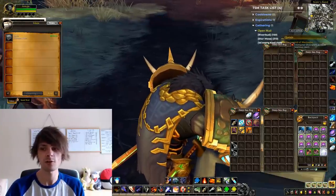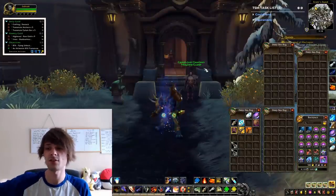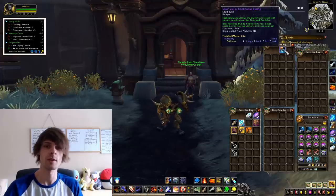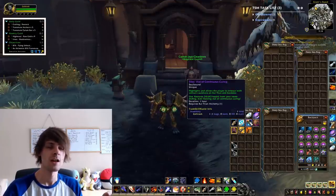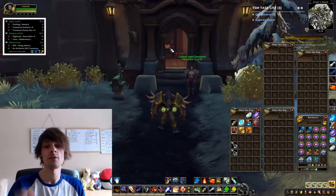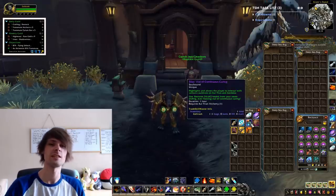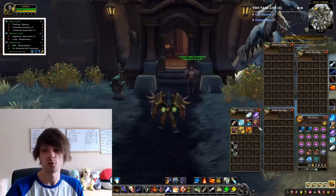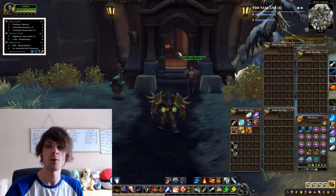After gathering everything from your mailbox, click your Silas orb of transmutation. You're hoping it transforms into the Silas sphere of prosperity - that is the specific one you need for the increased proc rate. Don't confuse it with the continuous curing version. If it doesn't roll prosperity, you'll have to wait an hour for the next attempt, which is annoying but is exactly why it's so profitable - it creates a barrier.